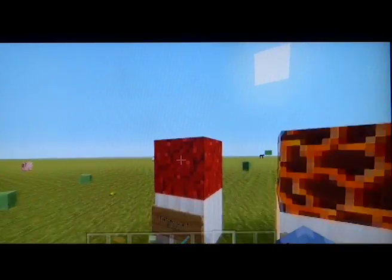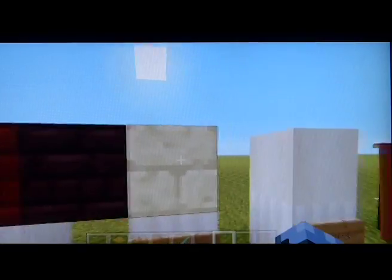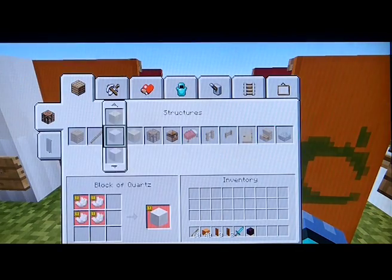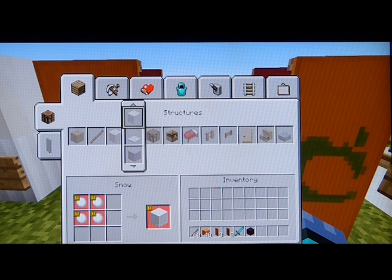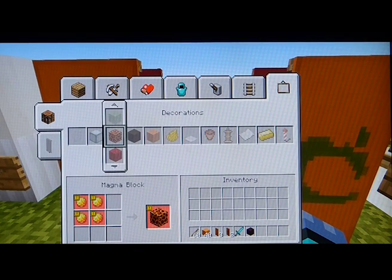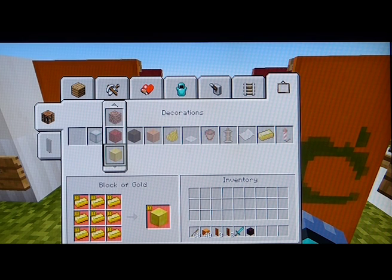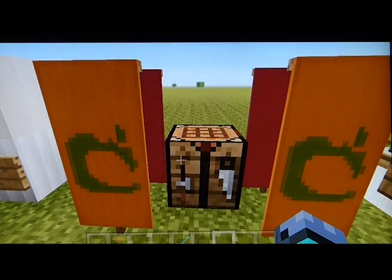They've added the nether wart block as well, very nice. And they've added in the end stone brick, which I think you can craft. You can craft bone brick with bone meal. You've got the magma block with magma cream, and nether wart block with nine nether warts. And yes, that's how you craft that stuff.